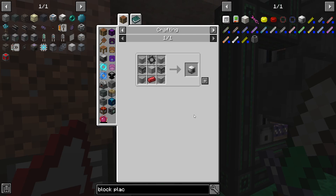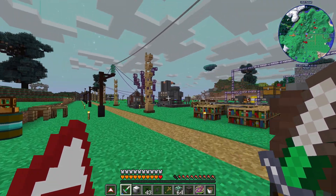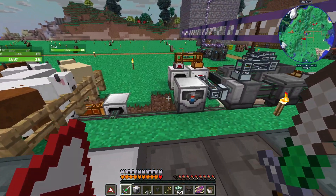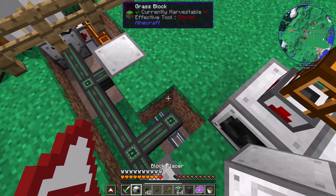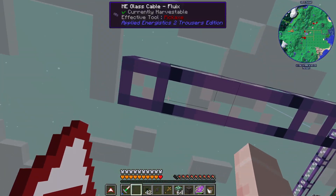There's a lot on the docket for today, and I hope that I can get to it all. This is going to be a jam-packed episode, but the first thing I want to do is get one of these block placers set up. This is just a generally very useful item. The thing I'm going to use it for is making plastic — plastic is made from putting wood in front of this thing. It places the other way, and now I'm trapped in here.